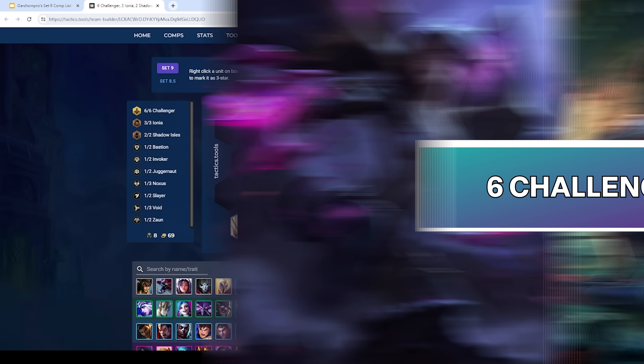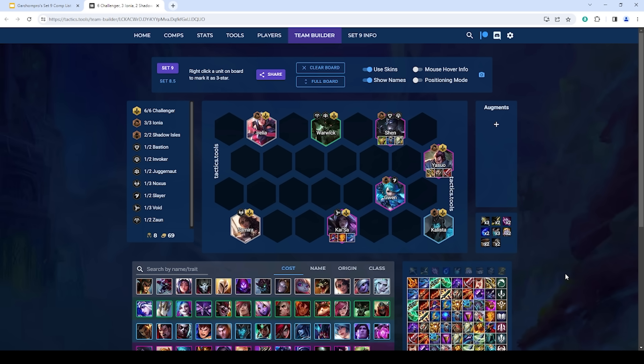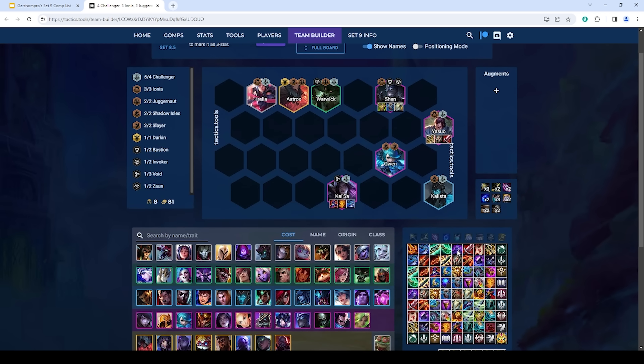Next is Six Challenger Yasuo plus Kaisa — another strong variation, pretty similar to the Ionia Kaisa plus Yasuo board. You're playing around Yasuo plus Kaisa dual carry with Shen as your tank and simply running Six Challenger, doing a lot of damage up front to steamroll the opposing team. This is really good if you have a Challenger Emblem — just drop Samira and go into an Aatrox. The Challenger Emblem typically goes on your Gwen, and you can throw spare AP or healing items on her too.